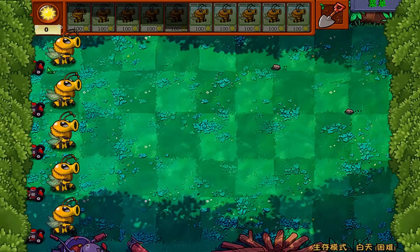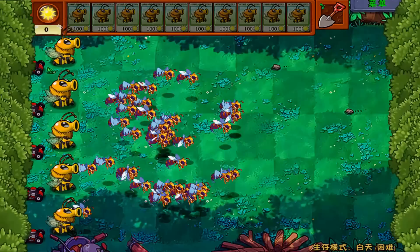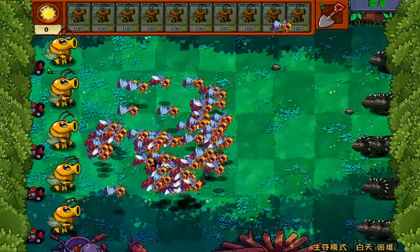And we will use the Bee Shooter — five of those. Here we go. I will let them spawn out the bees for a few minutes before we get into the fight. Look at those bees. I think they need a bit more. Alright, I think that's enough. Here come the zombies.